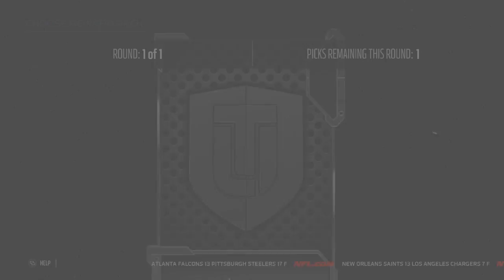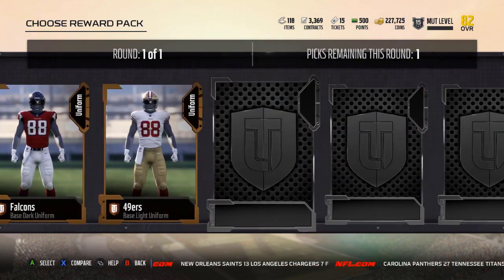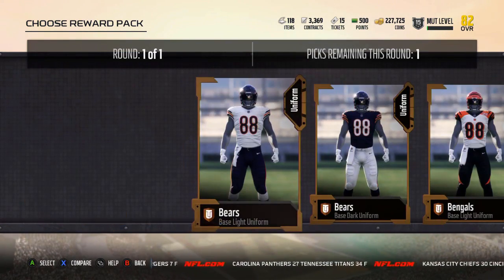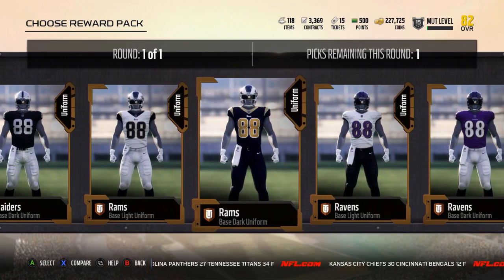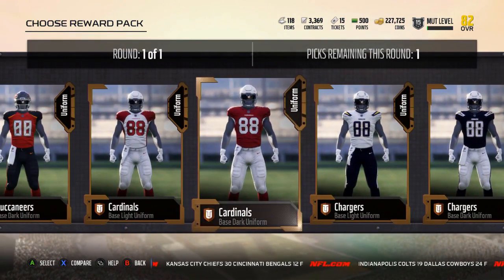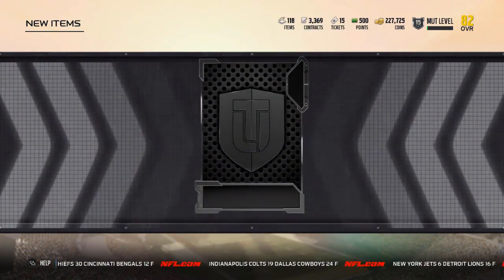Uniform Fantasy Pack — I don't know what this is. I think I just get to pick a uniform. Are these like Elite Uniforms? This is literally just every team's uniforms — there's not anything special. I already have the Patriots. Kind of like the Rams unis, but those new home Lions ones are pretty nice. I'm going to take the Lions, because those look really nice.